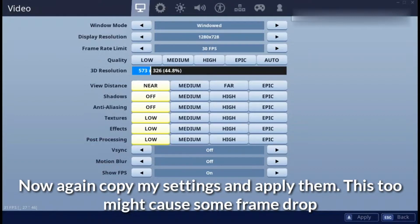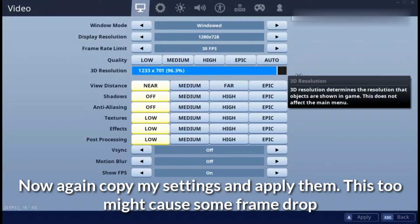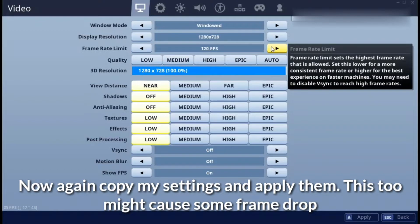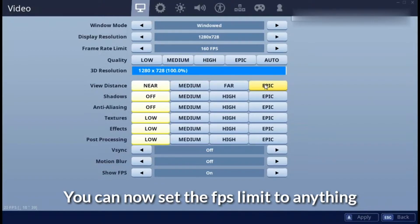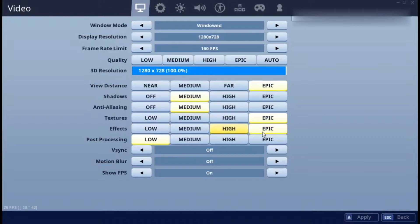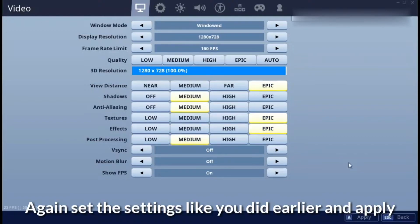Now again copy my settings and apply them. This one too might cause some FPS drop. You can now set the FPS limit to anything. Now again set the settings like you did earlier and apply them.